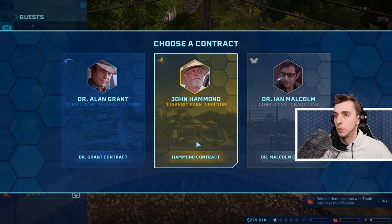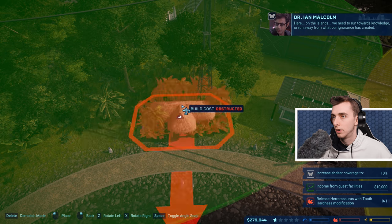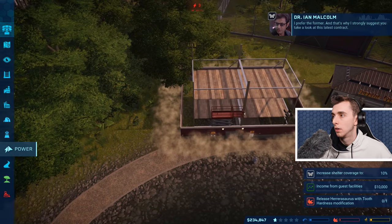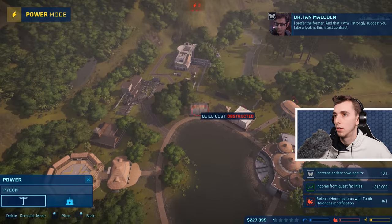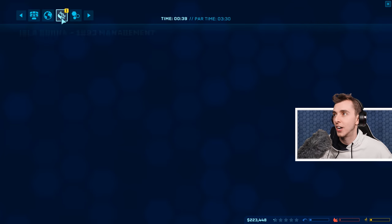So I'm just going to put all of these — Ian Malcolm, always gotta go for him. On the islands, we need to run towards knowledge, or run away from what our ignorance has created. I prefer the former, and that is why I strongly suggest you take a look at this latest contract.